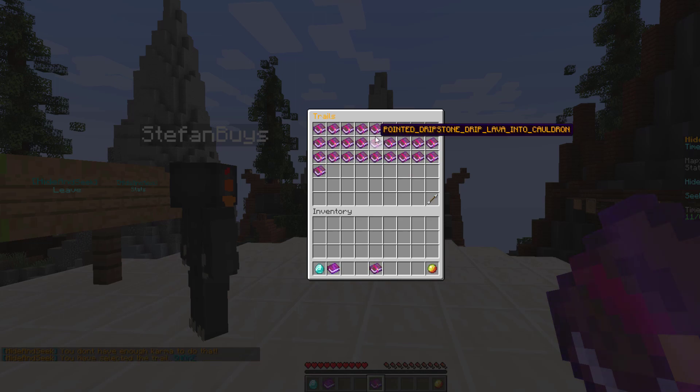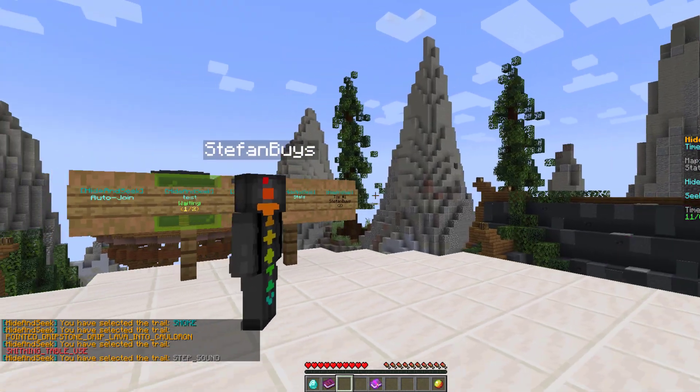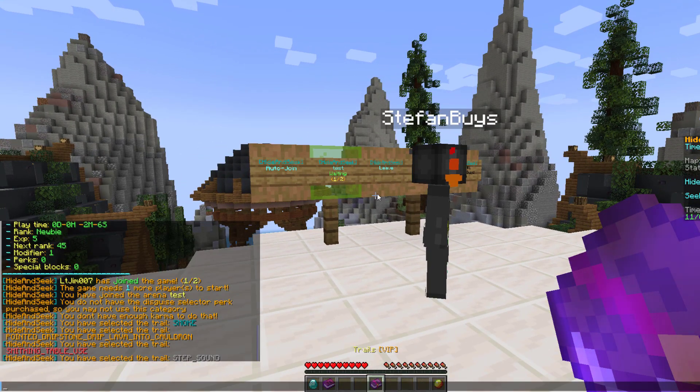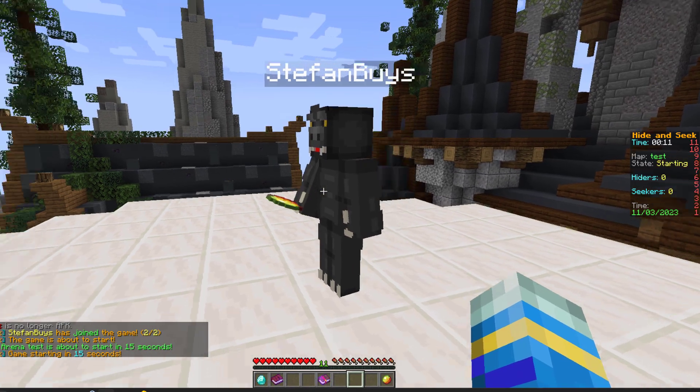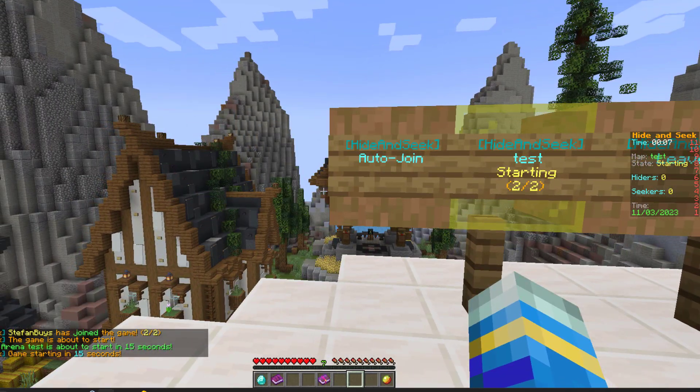If you have the correct permission you can buy some of these trails to make yourself look cooler. Apart from that we are ready to go — my other account has joined the game and it's counting down 10 seconds before we spawn in.